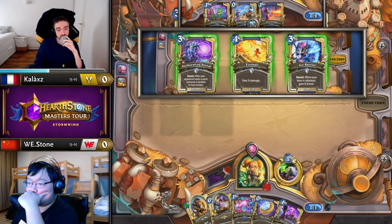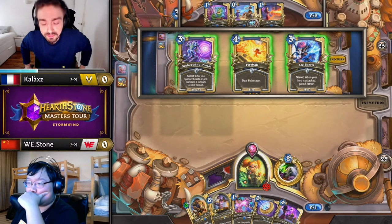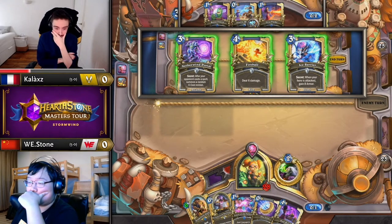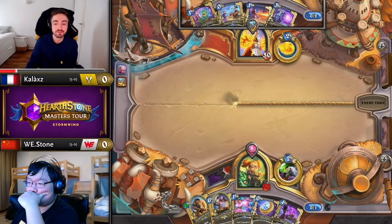All right, it's going to be the Ruined Orb to start off for Kallax. The Ice Barrier is a decent card just to keep his quest rolling because he expects to not have Frost Spell targets for a long time, but Fireball is also very good utility versus Handlock — just having an extra amount of reach that Stone might not be expecting.